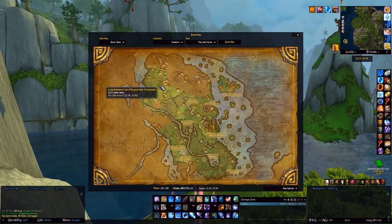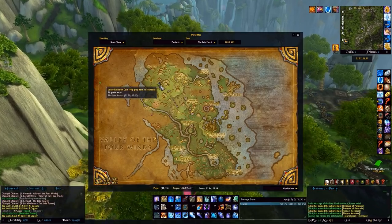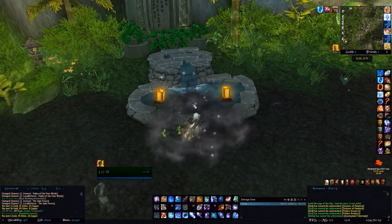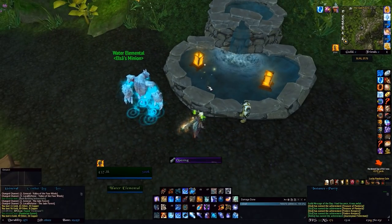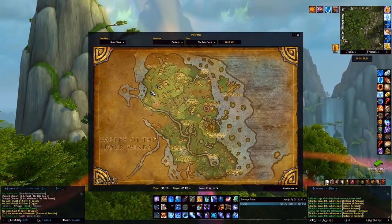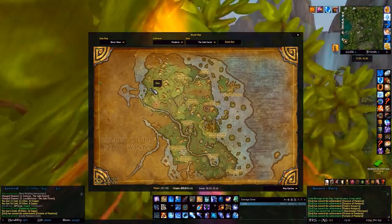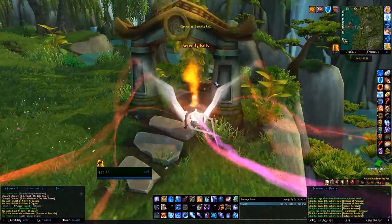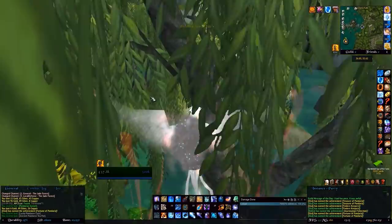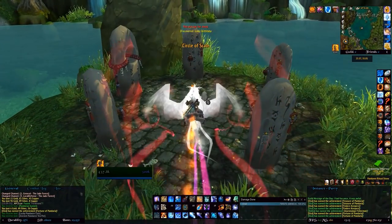Here we are above the Lucky Pandaren Coin. Fly to the west side of these mountains, straight down through the trees, and there will be a nice little fountain. Dismount in the fountain and there is the coin. Next we're flying straight west — if you leveled in this area, particularly as Horde, you may have picked at least one of these up. The Ancient Teapot is just right here, and then the Pandaren Ritual Stone is just in the middle of the island, right here in between these stones.